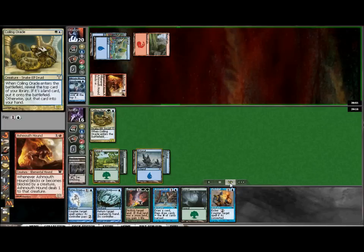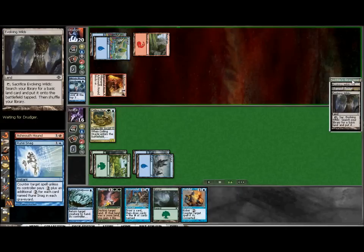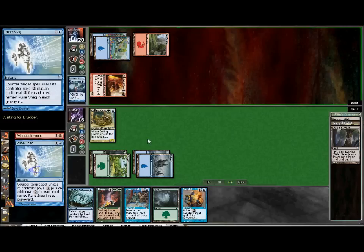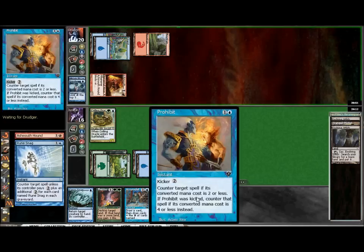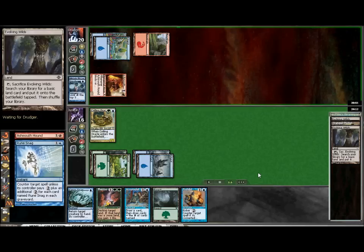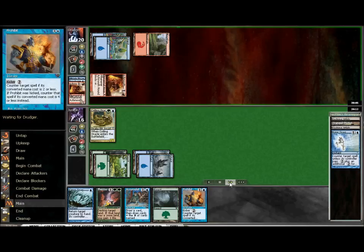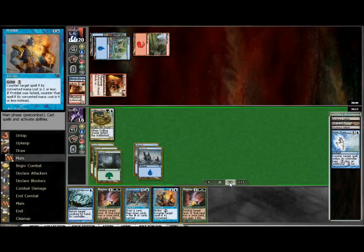My opponent tries to put down a second hound — this is something I'm going to want to counterspell. I always talk about how the first Rune Snag is not a great thing, so that's why I chose to use Rune Snag here on the first turn. He definitely doesn't have the opportunity to pay the two, so we want to start building Rune Snags in our graveyard as soon as possible. Save the Prohibit — since it is a hard counterspell — for later. If I already had one Rune Snag in the graveyard, the right play would be to go with Prohibit. Prohibit hits fewer options without the kicker, so you really want to be careful about when you use which counterspell — which ones are definite counters versus which have alternatives for your opponent.